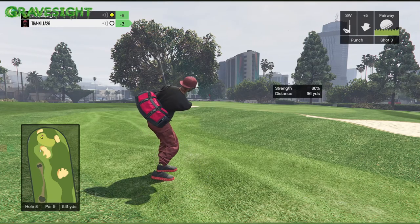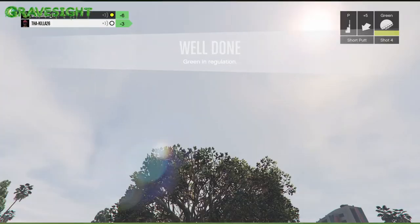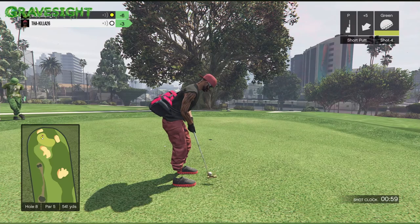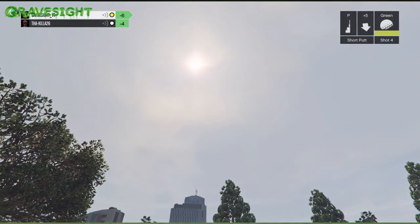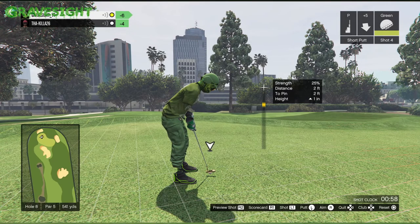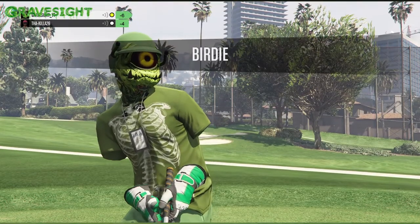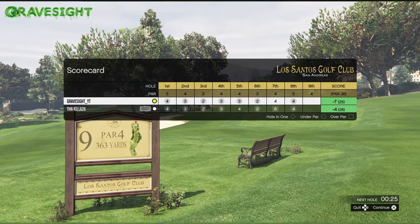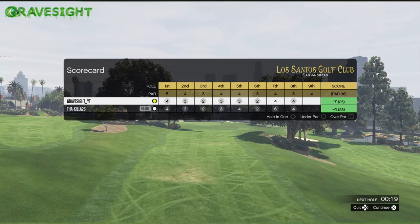There are only two holes where you can get a hole in one. Never go to the top of the yellow bar on the swing meter — go more towards the bottom of it. My friend ended up messing up hitting a tree and a couple other things. I messed up potentially too, so I'd be at about negative eight right now and my friend would be at negative eight as well.